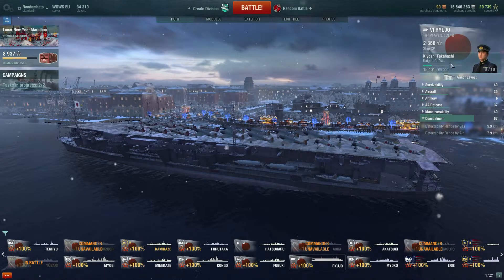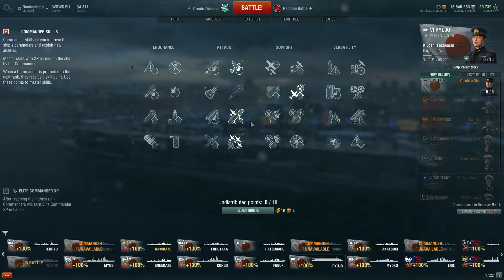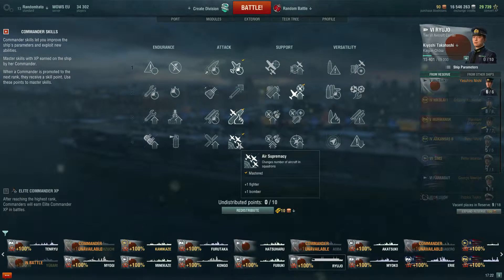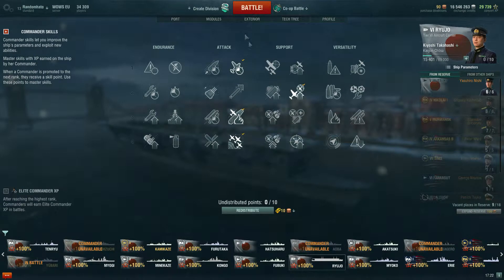Apparently they've done something to the economy to make these less sucky to play. Captain skills wise, we've got aircraft servicing expert, expert rear gunner, and emergency take off — basically you can land and take off when the deck is on fire, which isn't particularly realistic. The penalty is a 100% nerf to servicing time, so if it normally takes a minute it will take two. And air supremacy, which gives an extra plane in each squadron.